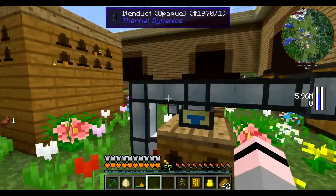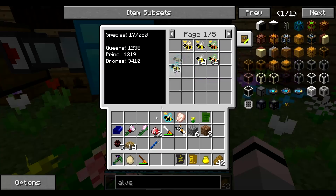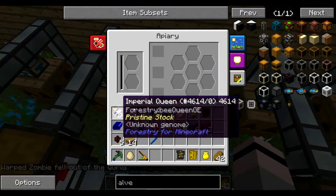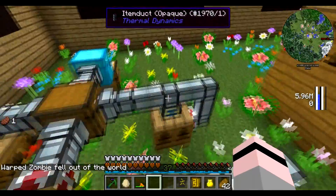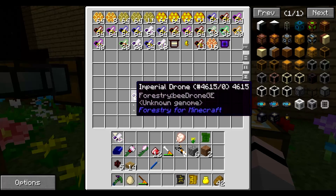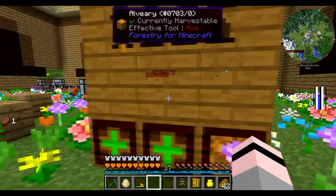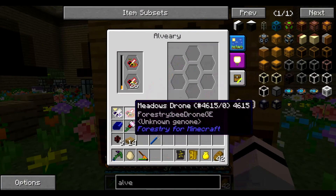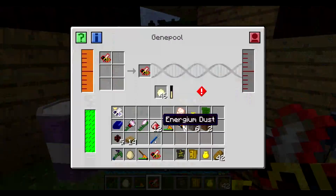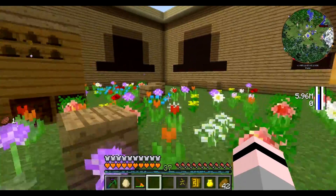Speaking of which, what did I take out? I think it was a forest queen, right? So what I can do is I can take these out and put the forest queen back, because then I can use the imperial drone — the imperial queen — to mutate into whatever.